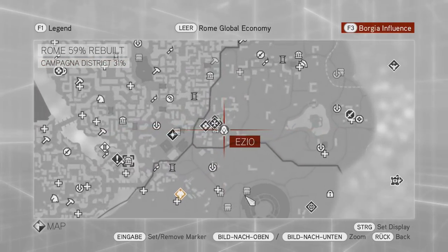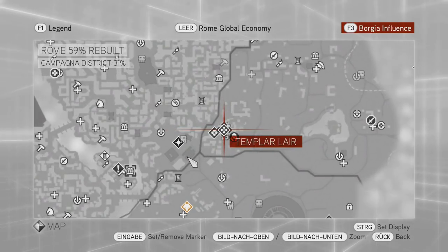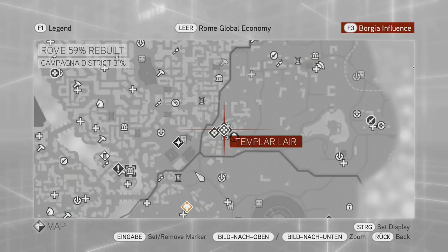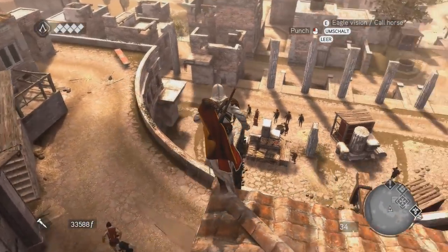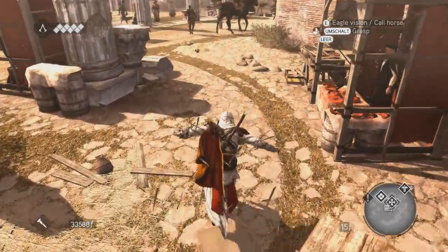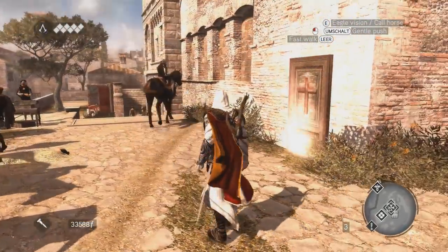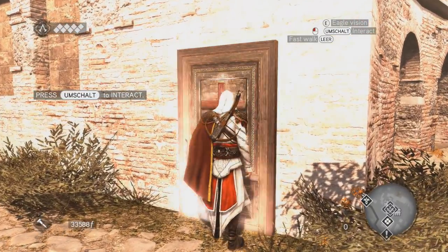Today I would like to have a look at the Templar lair. We haven't done any Templar lairs in this game so far, so I came here to check this out. After that I'm going to go back to the main mission. But first let's have a look over here — I think I saw the door earlier. Yes, it looks very unassuming. Let's have a look inside.